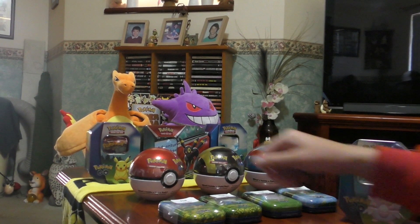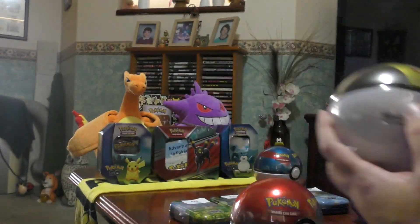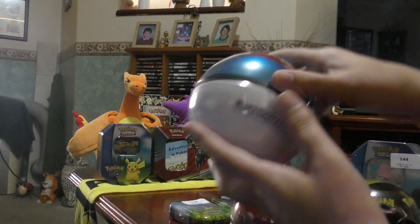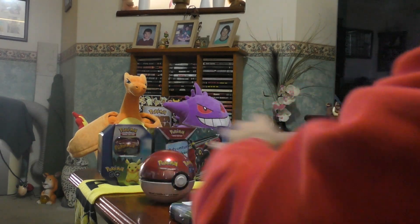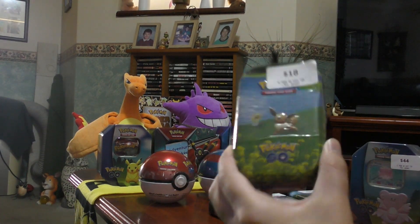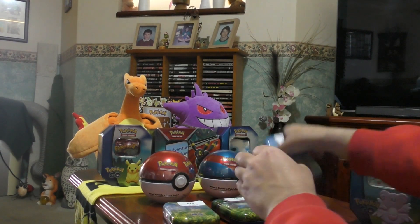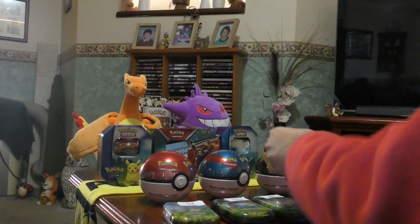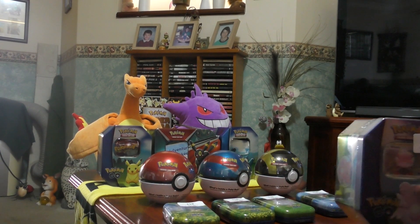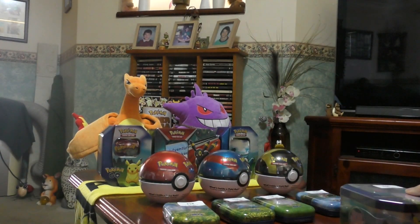Welcome to this special edition of Pokemon Go booster pack openings. I found these three Pokeball ones down at the Zing shop near my house: a normal ball, great ball, and an ultra ball. I also picked up one each of these tins — Eevee, Snorlax, Blissey, and Magikarp. I've opened a Snorlax and Pikachu tin in the past, but I've finished that off and found the Blissey one. So I'm gonna go ahead and open the Pokeballs first.